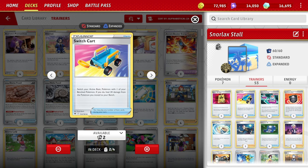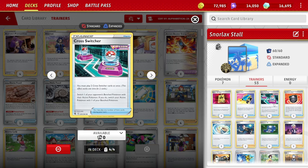Two Switch Carts for switching — it switches a basic from the active to the bench, and all we have are basics, so Switch Cart is better. It also heals 30 damage, which is a plus. For gusting, we have a lot of options because we're stalling and want to control what gets gusted into the active. For Cross Switcher, we switch our opponent's Pokémon and we switch ours too — so if you're going to play Cross Switcher, you want a Snorlax on the bench ready to swing into the active spot.